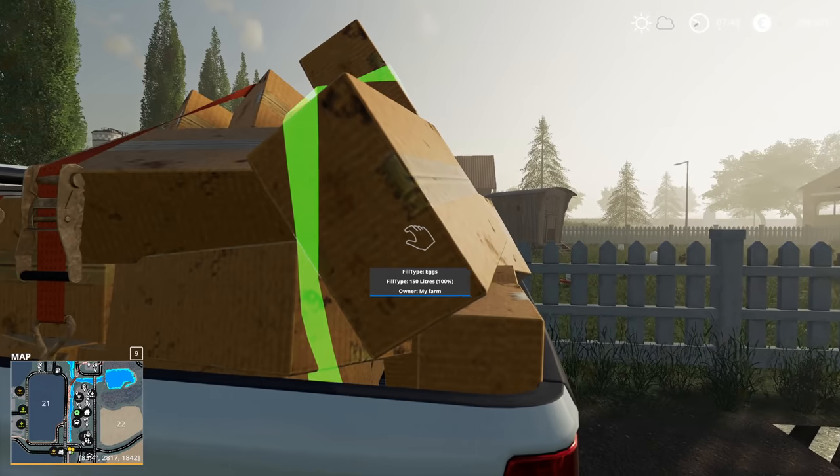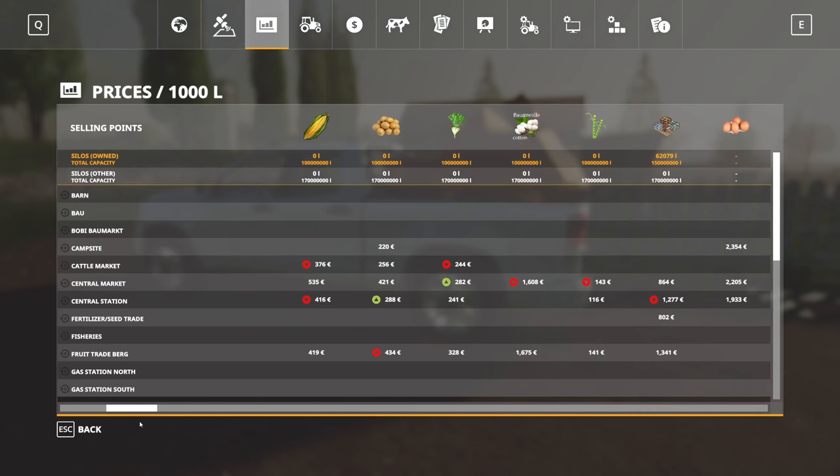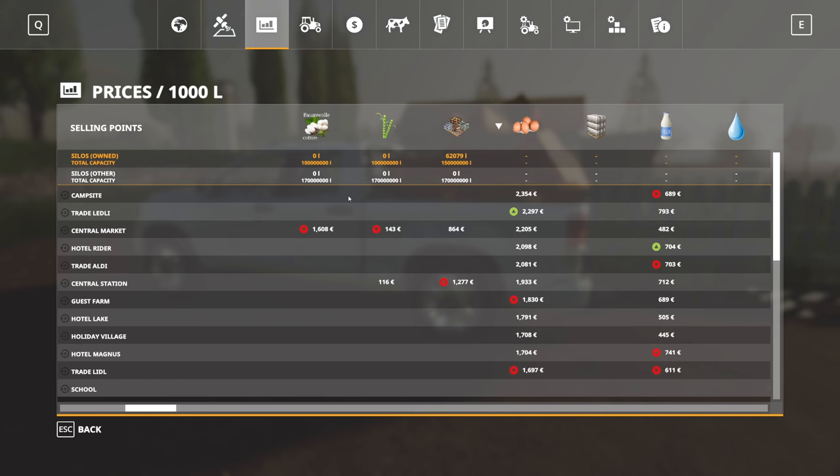Now belt, you go on there. Let's quickly check out the egg price. Prices are gonna be... that's potatoes. But yeah, they're basically gonna be very bad. It looks as though the campsite has the best prices, though trade-ledly is actually increasing, so we might want to wait with that a little bit.